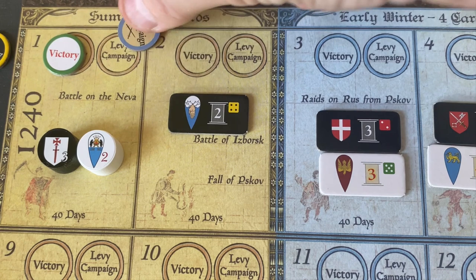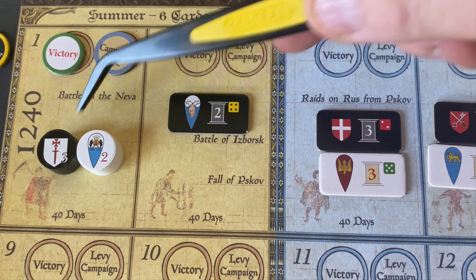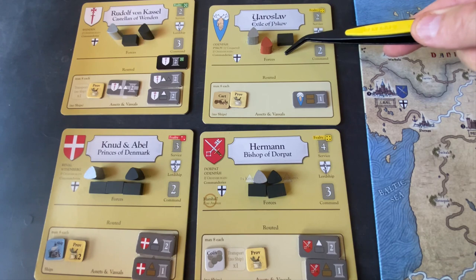We also have two lords here: Rudolf for the Teutonic forces, and Domash for the Russian forces. We're going to try to bring them into the campaign for both sides very early on to increase each side's strength. Each lord on the map has a corresponding lord mat, roughly divided into a couple of parts. The top half shows the lord's current forces; the bottom half has potential resources they can bring to bear in their campaigns.